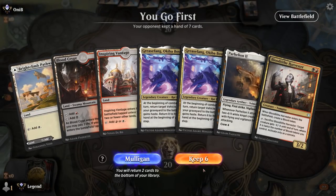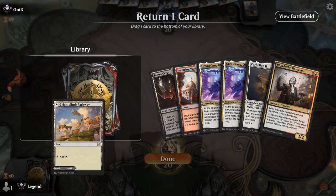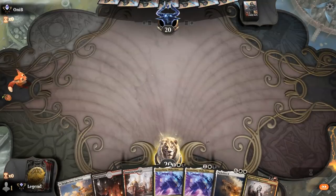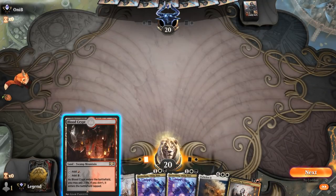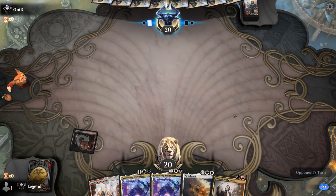This hand is a lot more balanced and we have to make a tough choice. Do we get rid of a spare Greasefang in case one gets answered by a discard spell or removal? Harvester is necessary to discard Parheelion. We could get rid of a land hoping to draw another one. Getting rid of the land makes sense here since that's the most replaceable element, and we also get to draw an extra card with our blood token.